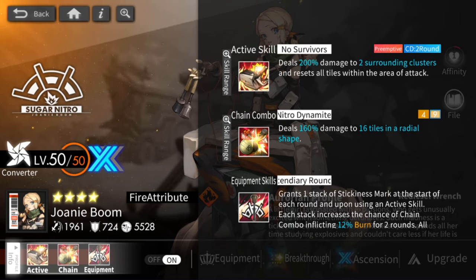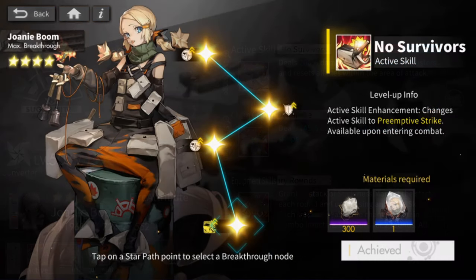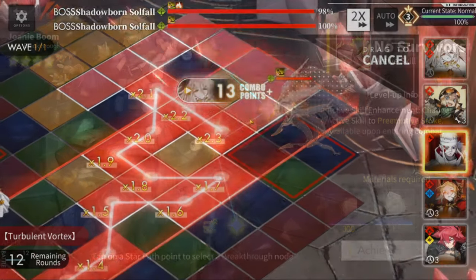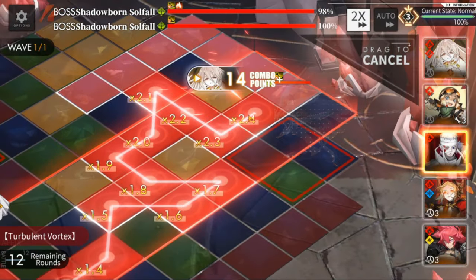Her equipment skill isn't super strong because someone like Ariel already has burns built into her chain combos. It's not the best equipment skill in general. For her breakthroughs, being a four-star makes it pretty easy to max out with a couple of summons — it just makes her active skill preemptive, which is pretty sweet.